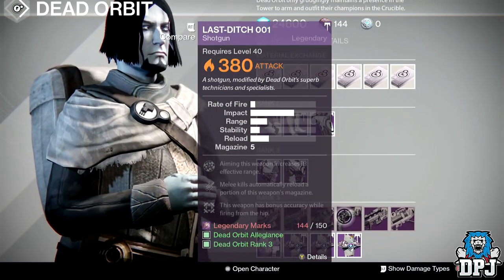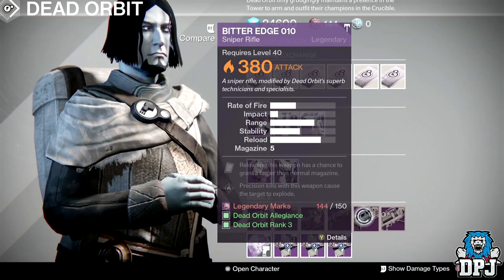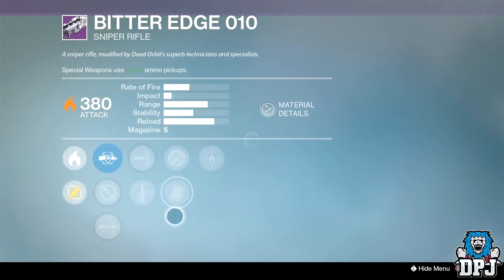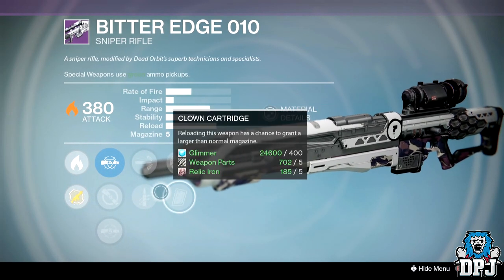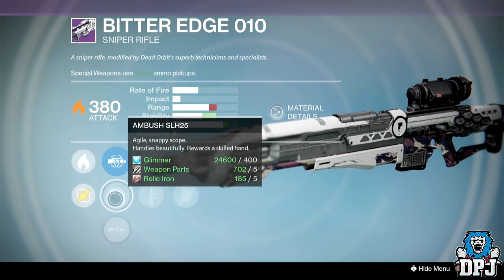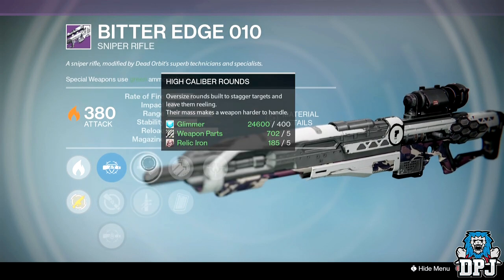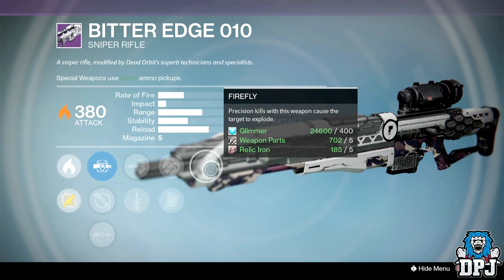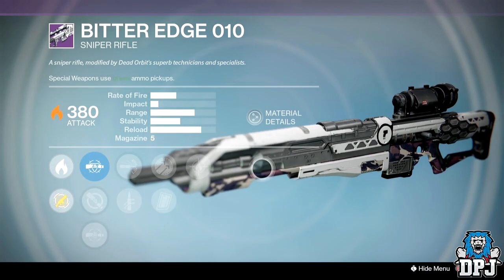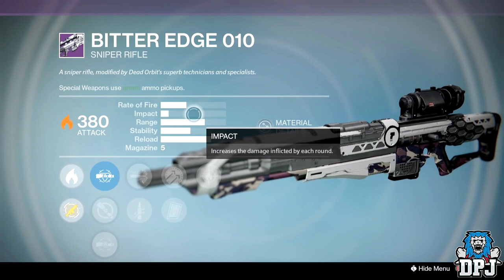That's it — there's nothing else great here. The Sniper Rifle for PvE isn't too bad, but the problem is it's low impact, so it's just not that great. We've got Ambush, Quick Draw or High Caliber Rounds, Hammer Forged or Clank Cartridge, and Firefly. So it would make a decent PvE weapon — it's just a shame about the low impact.